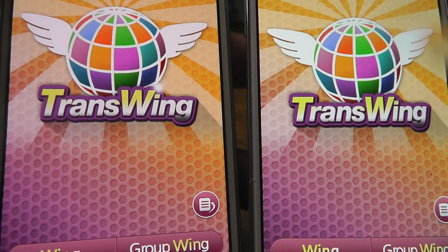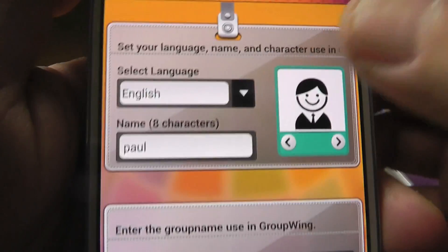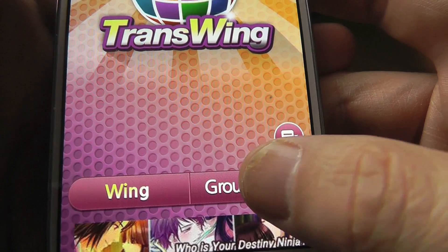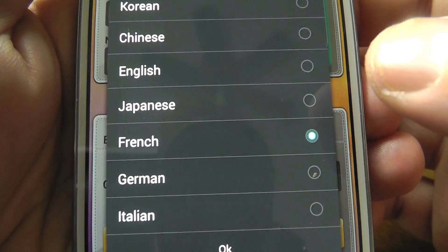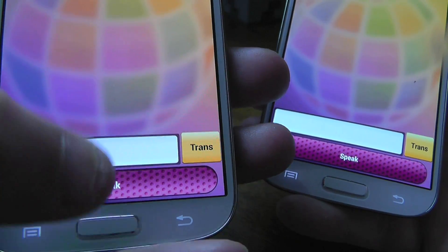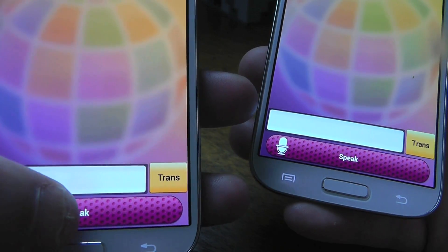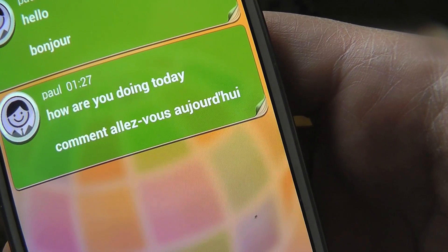Then we have another great utility app where the judges said the promise of a translation app such as this is immediately apparent. To start a conversation between two people, you just enter in your chosen language, your name, and the name of your group, and hit enter. Then somebody nearby picks up their device, clicks on group wing, and they'll get the option to enter a new name as well as pick from many different language options. Here I'm going to pick French, and then I'm just going to type in the group name again. To connect two devices, all you need to do is share a group name, and then it's going to be extremely easy to translate. Here I'm just going to say hello, and that's going to be sent over to the other device, automatically translated into bonjour. And I can say, how are you doing today? It's going to automatically translate it into French and send it to the other device. It just works — it's pretty cool.